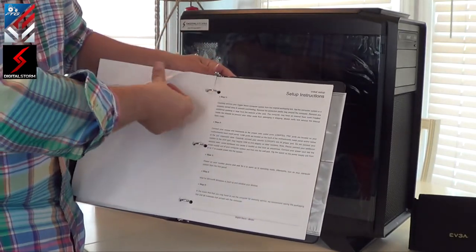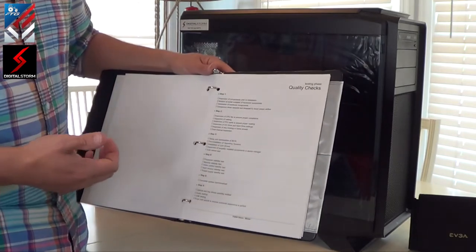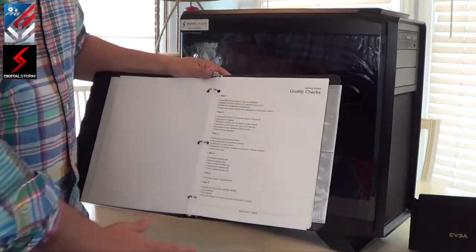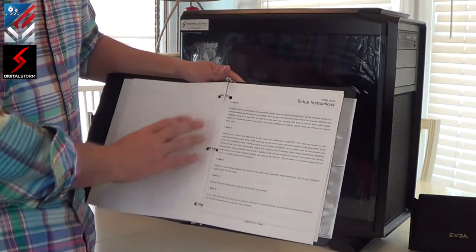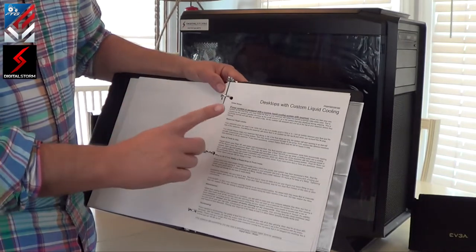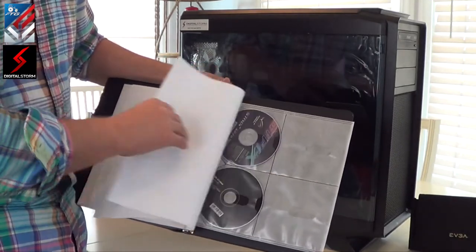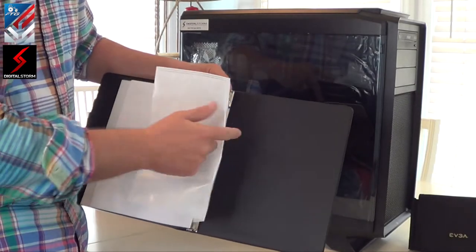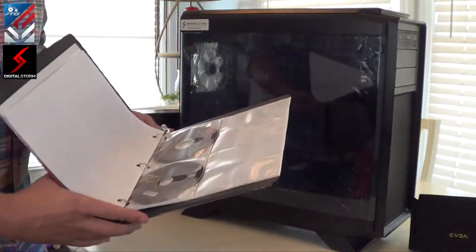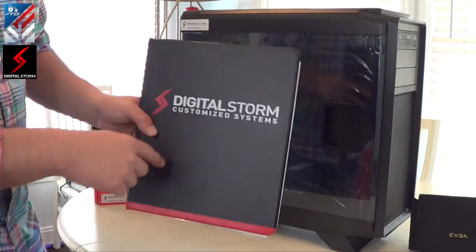They've also got setup instructions and six different phases of testing documentation for this machine, which I was not really expecting. They go through a huge testing phase to make sure everything's on the up and up. You also get setup instructions for desktops with custom liquid cooling, warranty coverages, terms and conditions, and driver CDs. Everything goes into a nice sleeve and a Digital Storm branded customized system binder. I actually really like that a lot.